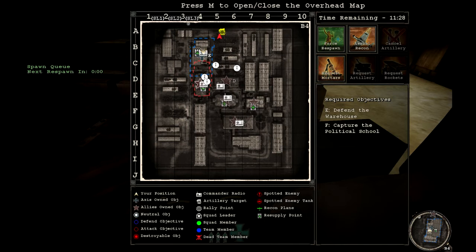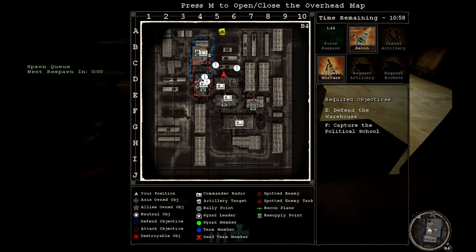The aerial recon works differently from other games — the information isn't immediate to everybody; it follows the chain of command. The commander sees spotted enemies first, then squad leaders, then squad members receive the information. It also does not show players inside buildings, only those outside. When you call artillery you can cancel it using the cancel artillery button in the top right. To use aerial recon you must be at the radio station and stay there for it to keep working.